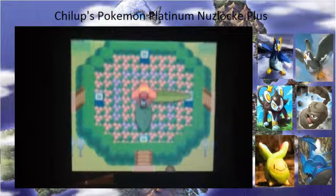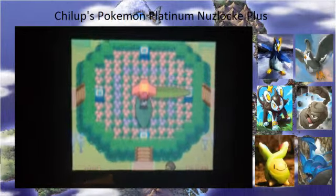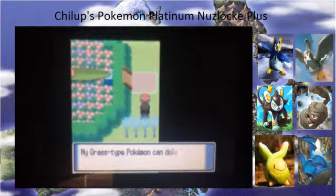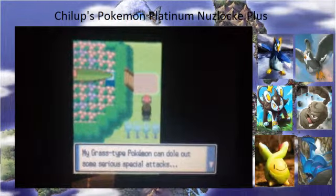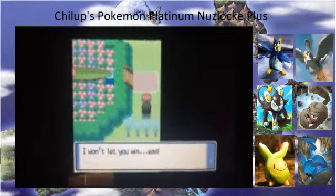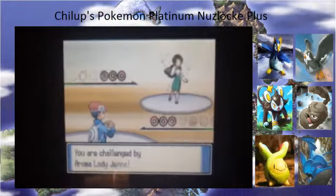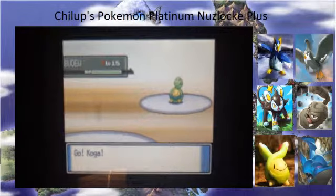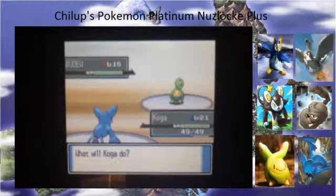We have to watch the flower petal going past the clock, which is probably not exact — I think it's designed for us to get through. They have to do that because otherwise it would be impossible for us to walk through. My grass-type Pokemon can throw out some serious special attacks. Not all grass-type Pokemon have very high special attack — Leafeon, for example, has high attack instead.